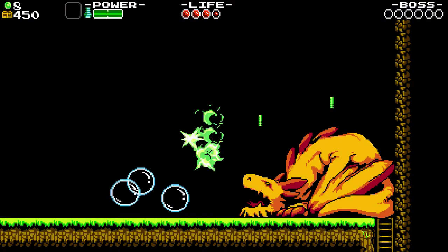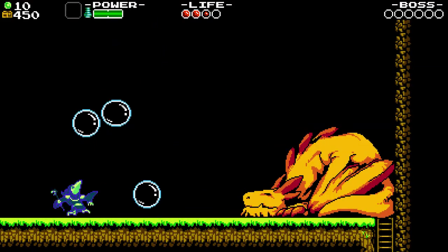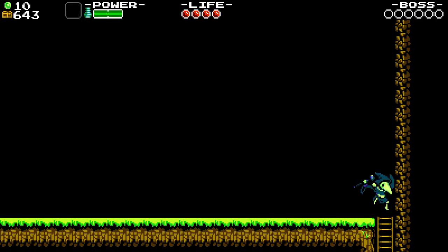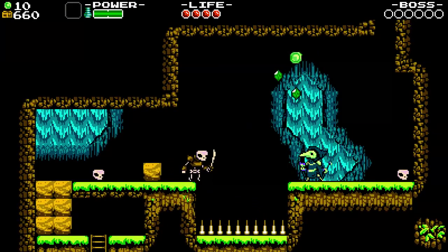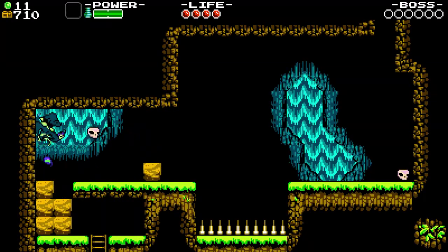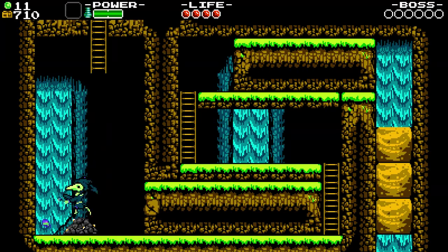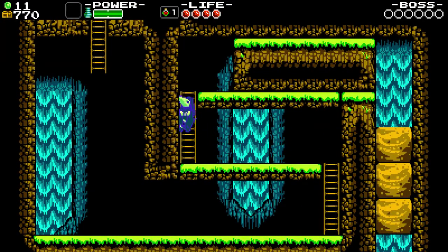You also have some invincibility frames while you're boosting, which can be pretty helpful. The big thing about controlling Plague Knight is realizing — and I may occasionally call Plague Knight 'she,' mostly from playing Darkest Dungeon, so apologies if I mix that up. The big thing is essentially not to overextend. It's very easy to send yourself careening off into a pit as you get used to the controls, as you've seen me deal with the spikes.